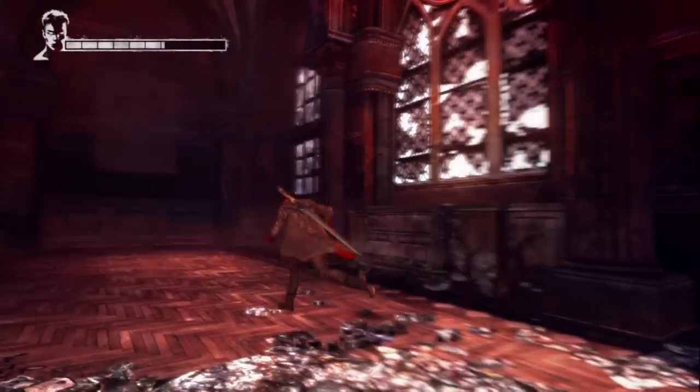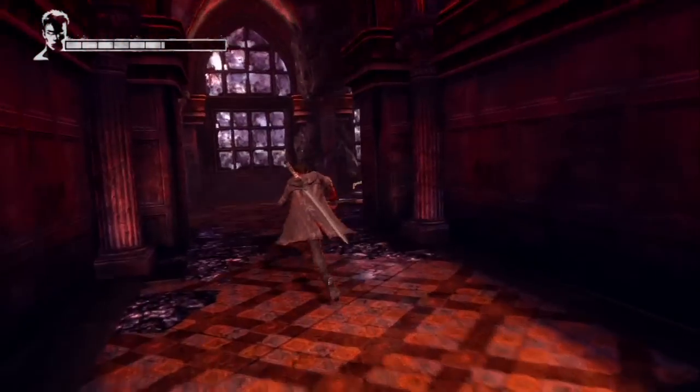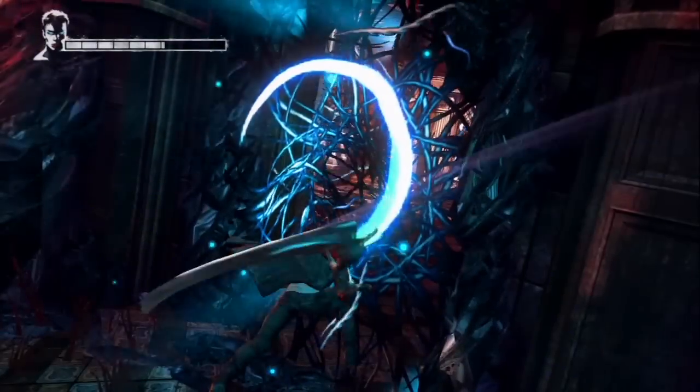After you get the Arbiter and kill all the enemies, exit the room. Before you chase the ghost, turn around and you'll see a door that you can cut with Osiris.